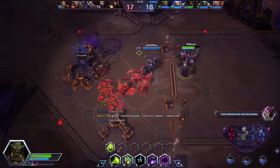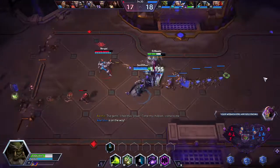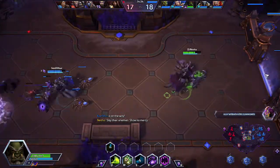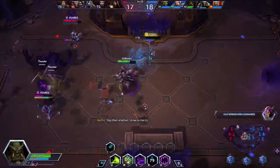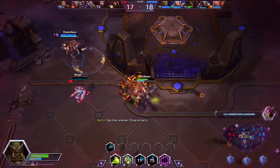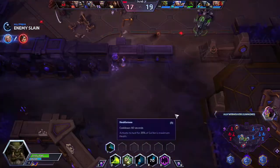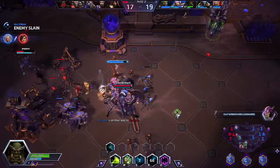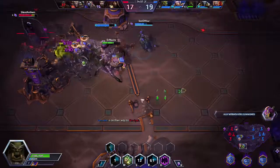Very nice Force Wall, but unfortunately because it's Sylvanas she can just banshee right through it. I use my Healthstone to get some health to survive Tracer. There we go — because of that Horrify I was able to take a huge portion of Tracer's health away from her while she was crowd controlled. She did use her Recall but she had such little health we were able to finish her off in the meantime.